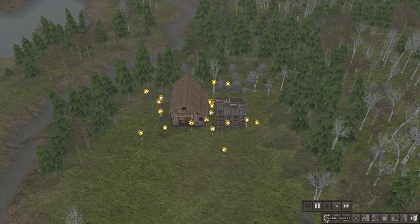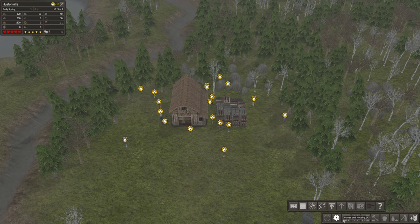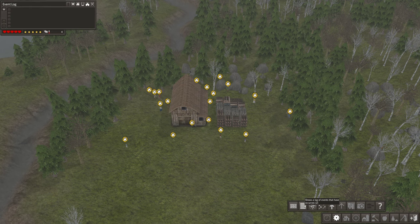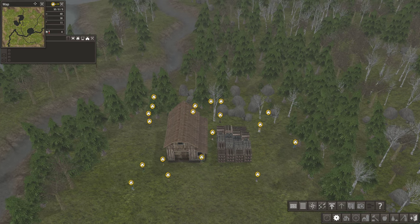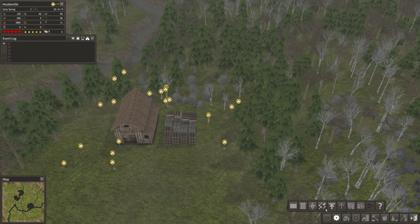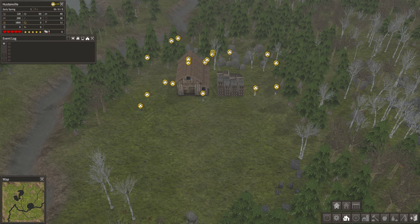So what do we have? Speed, tools report, general statistics, etc. All right, that's nice. I think there's a keep-up, event log — apparently we have a map, excellent. Maybe I want the map, I have no idea. I'm just clicking random buttons. All right, let's ignore the other ones for now.